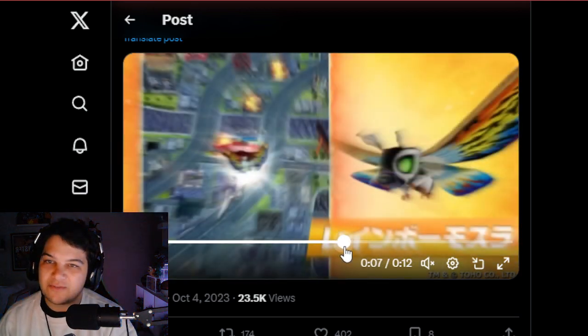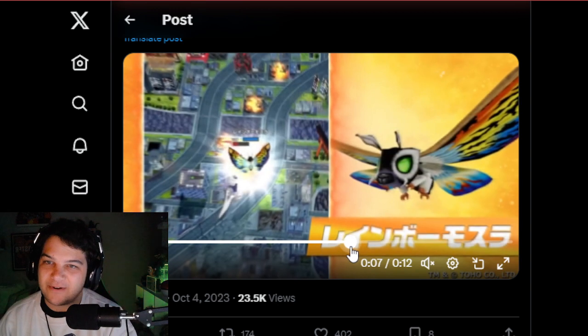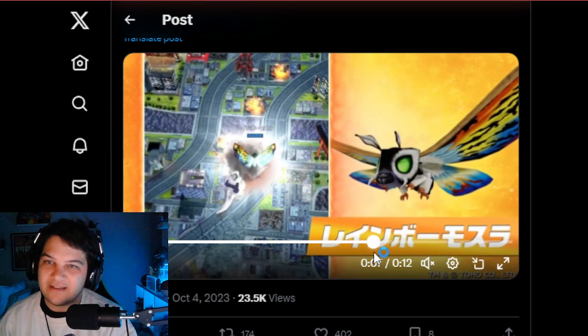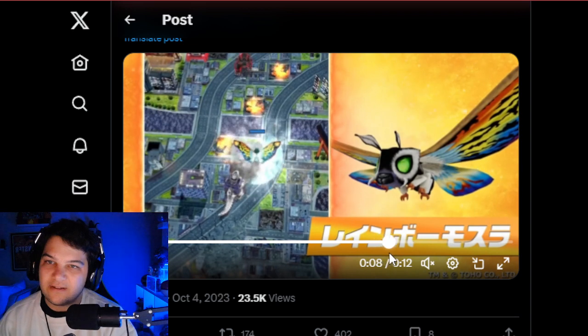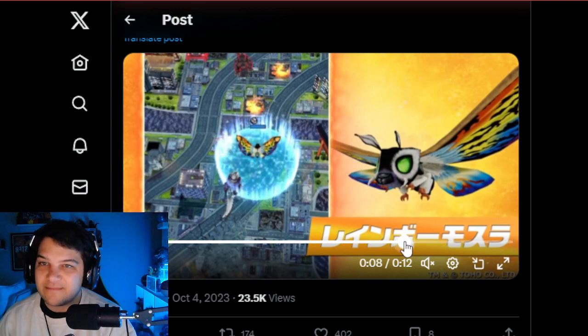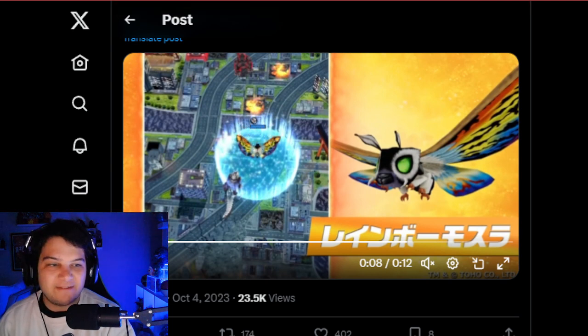Let's look at the ability. So on spawn — ignore that effect, I'm pretty sure something just evolved underneath him — but when he spawns in, look at this ability. He does like a big ring. So this could be a heal, this could be a defense up. I think it's a defense boost because you can see right there, there's a symbol.